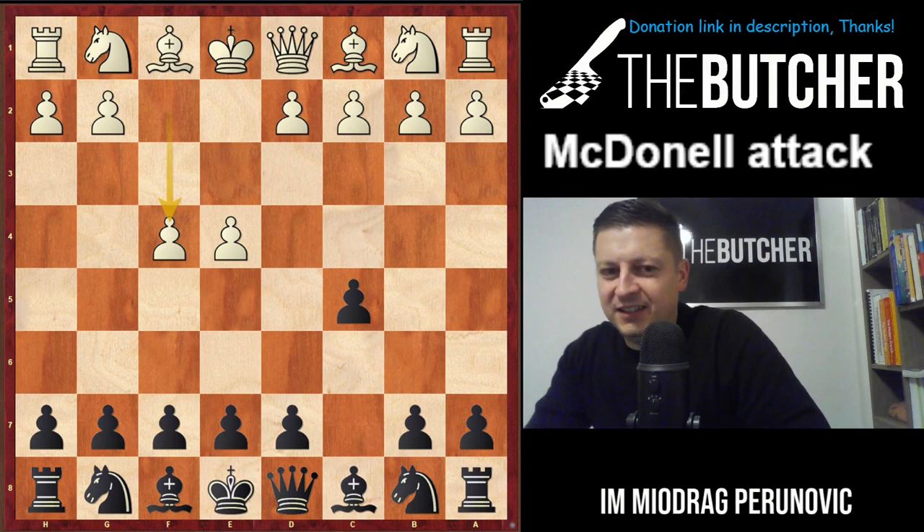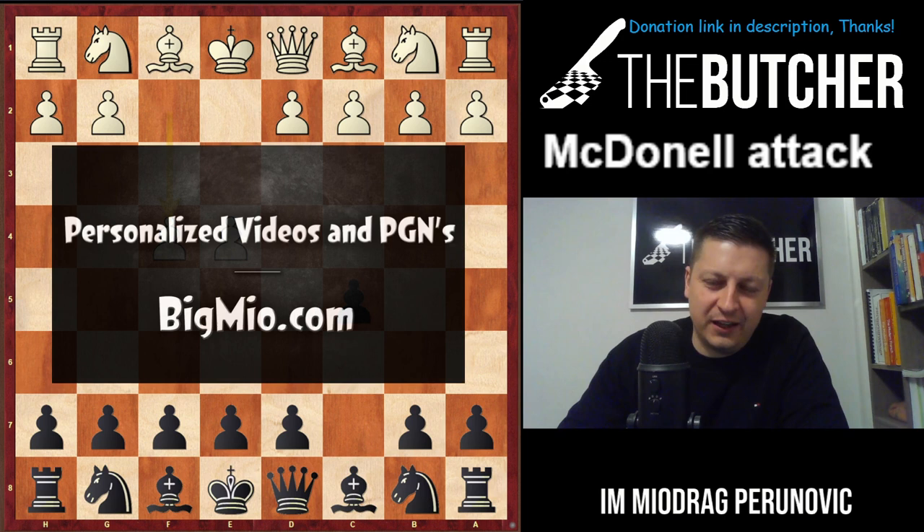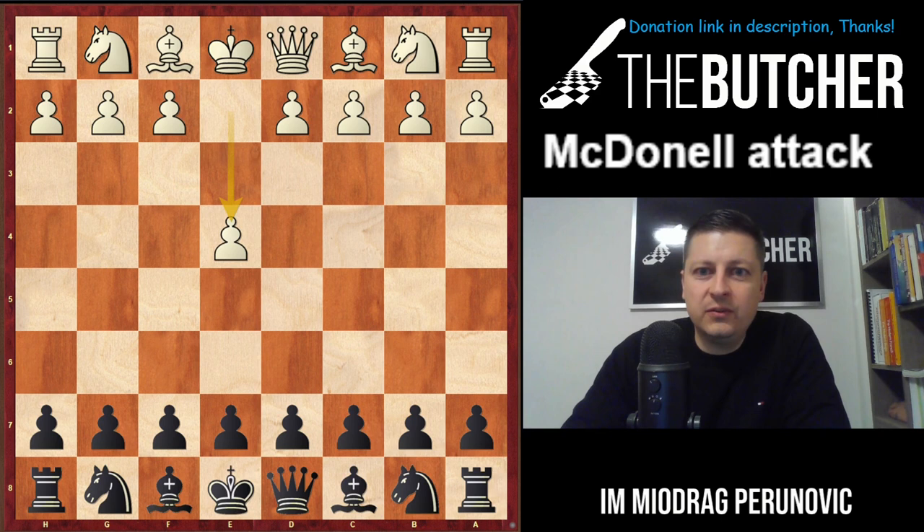We're continuing to explore sidelines against Sicilians. Today's lecture covers how to play against e4 c5 f4.